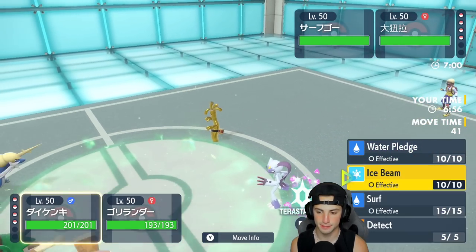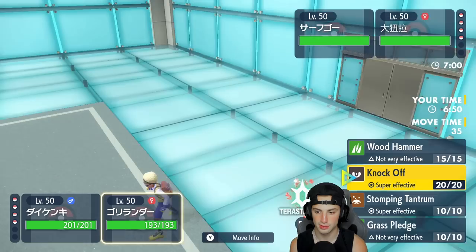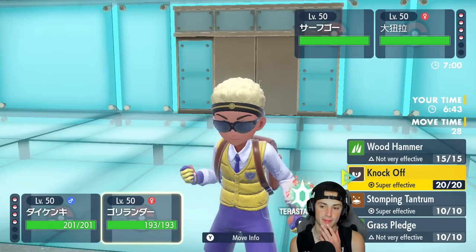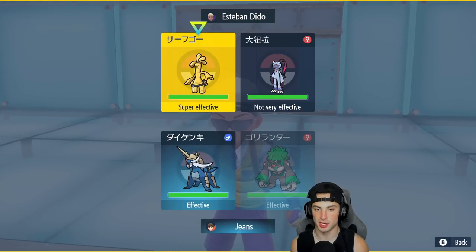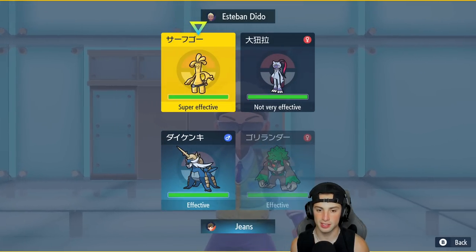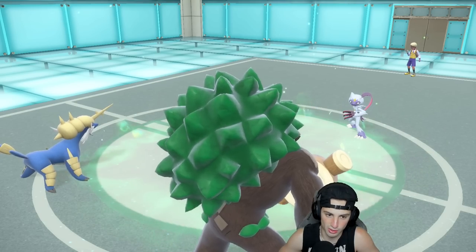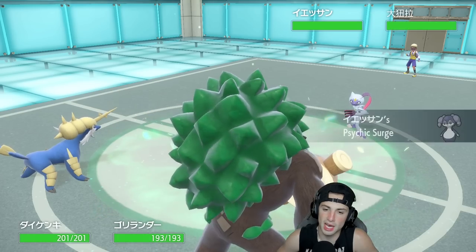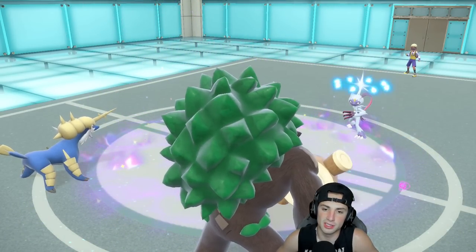I don't want to Terastallize yet — I'll go Knock Off and Terastallize at the same time. He ends up switching out Goldenglow, who gets a quick withdrawal. Looks like Indeedy comes in to change up the terrain, but that's fine — Knock Off still does a nice chunk of damage. He can't Fake Me Out now, so we could have set up pledge pretty easily here.